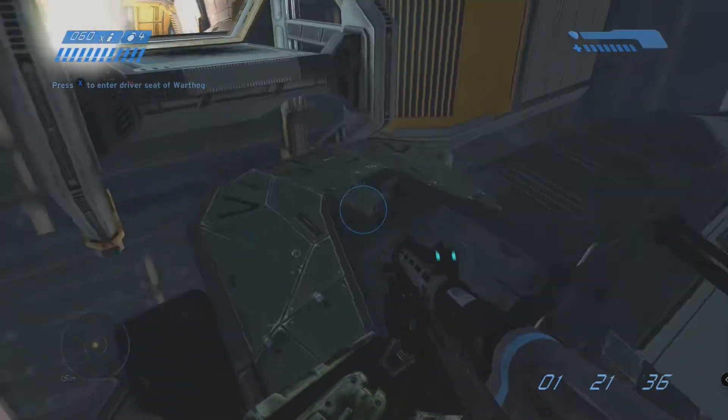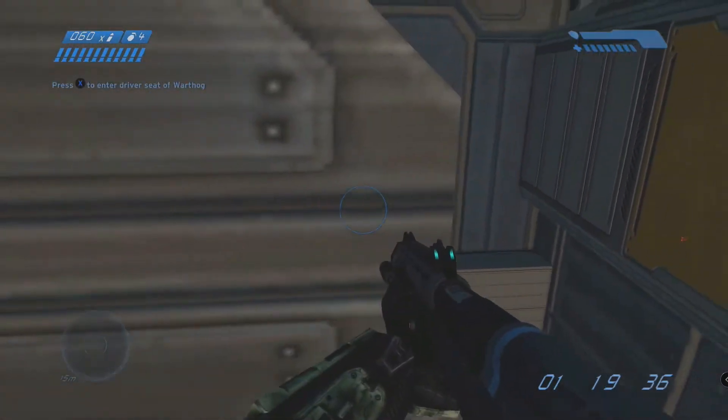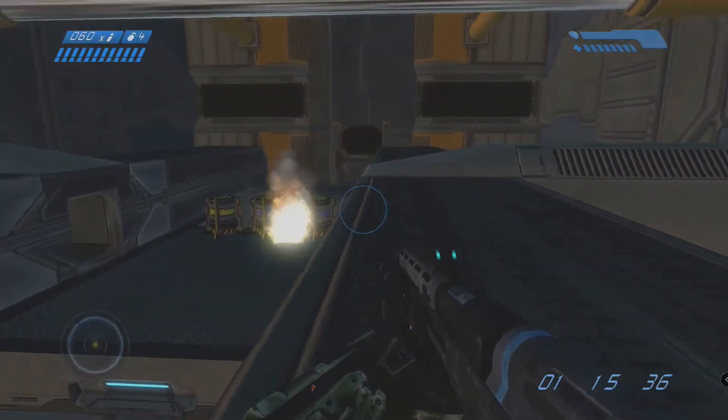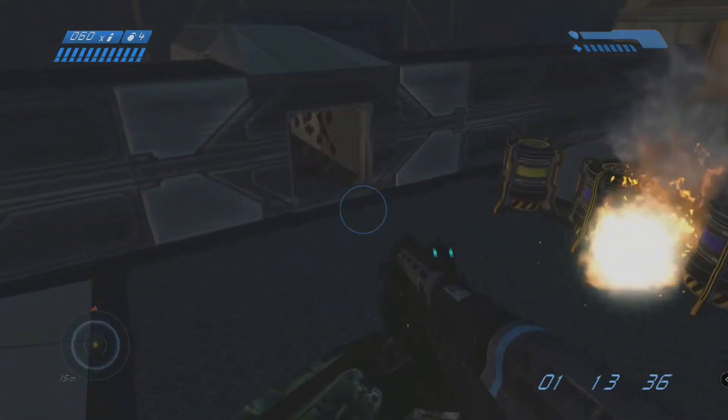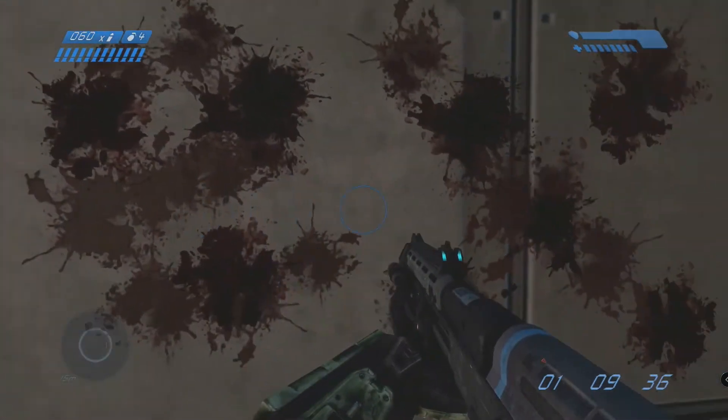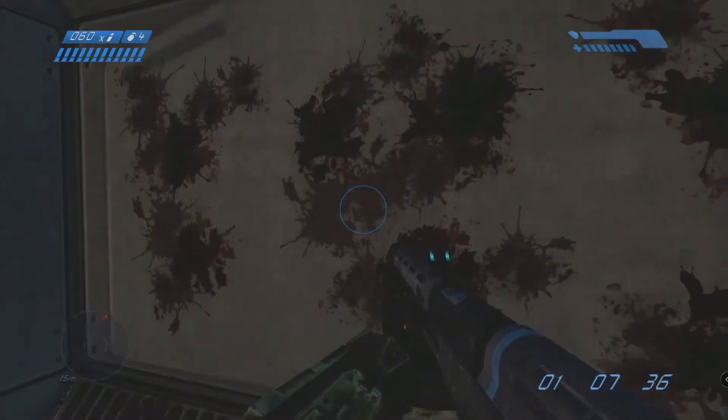You're just going to crouch jump on the ledge, and then you'll see the words Rex in one of the rooms. Simply look at it and the achievement will unlock.